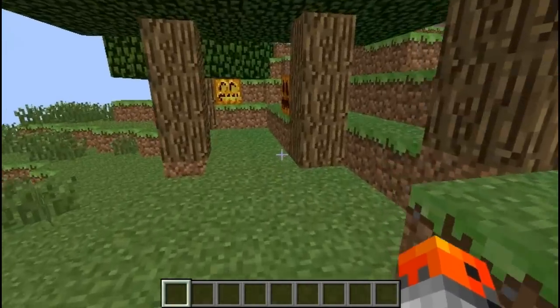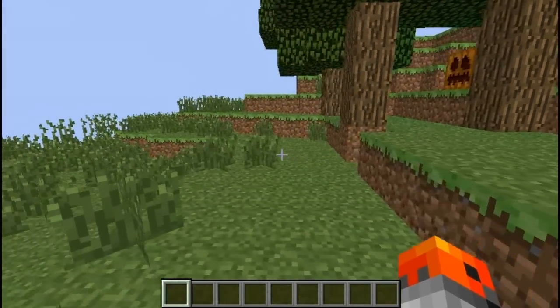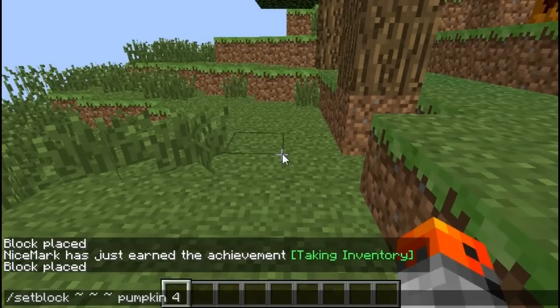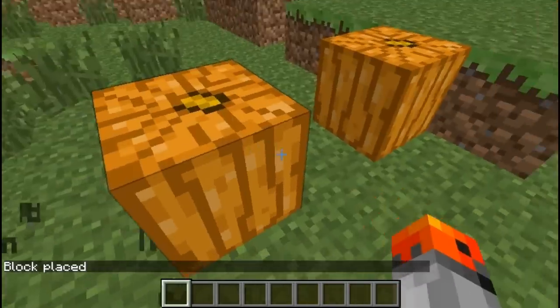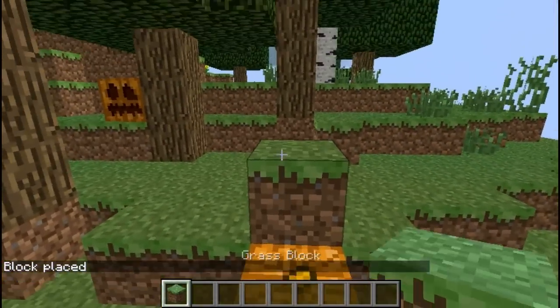Number 4. We have the pumpkin and the jack-o-lantern. But did you know that if we use those commands — first this one, and then this one — you can get faceless pumpkins? And this one even gives off light, since it's a jack-o-lantern.